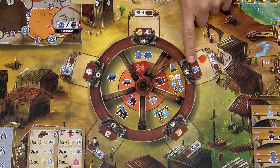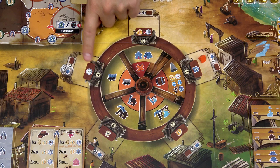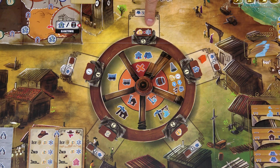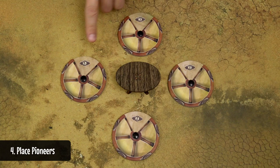At the first site, players get 2 dudes. At the second site, 1 gold nugget. At the third site, they draw 2 cards. At the fourth site, 2 bucks. At the fifth site, they can spend 1 gold nugget to gain 3 victory points. Then all players simultaneously and secretly select sites on their dials, reveal them, and place their pioneers onto the selected sites. Table talk is actually allowed during this selection.